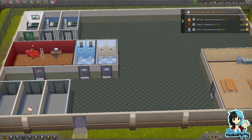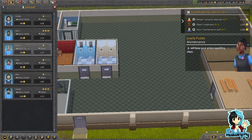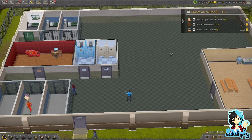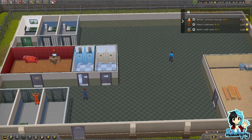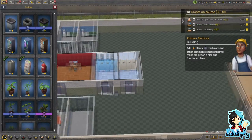I want maintenance staff. Maintenance will keep your prison sparkling clean. Let's go with Picos. Hello. Hello. You sound very down. Place three trash cans — okay, I can do that. Indoor trash can, here we go. Jolly good, mate. Jolly good.